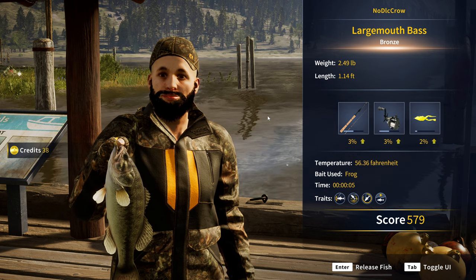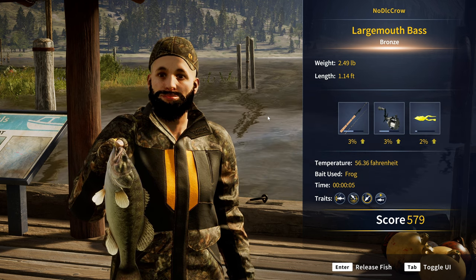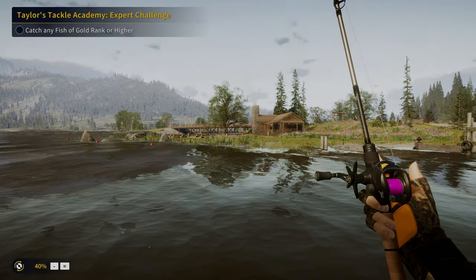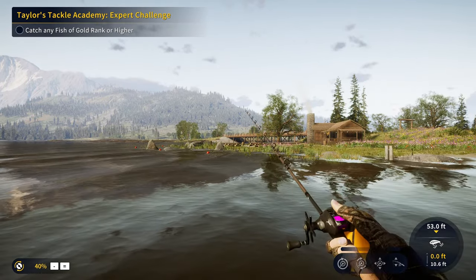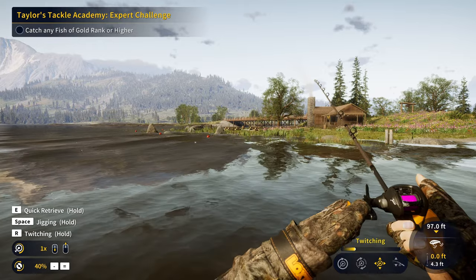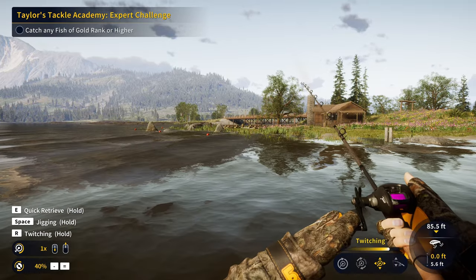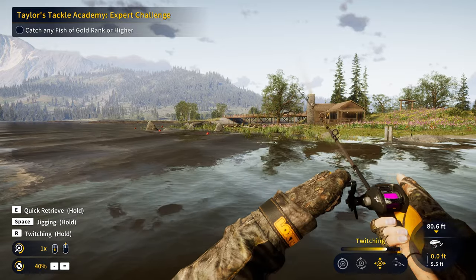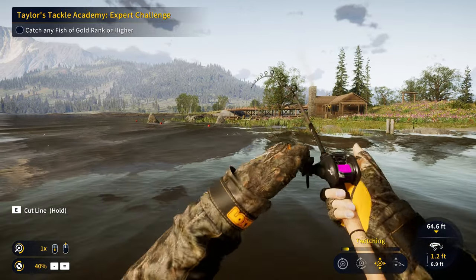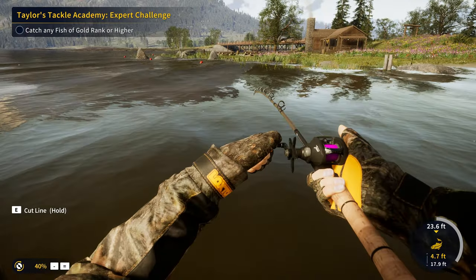If you want to avoid catching bronze largemouth, you'll have to use the size 5 frog and popper. However, I personally don't have those unlocked on this account yet, so we're going with the size 6. If you just want to catch a lot of fish and get experience as well as money along the way, it's probably best to go with the size 6. Think of it this way: the bigger the lure, the less fish will bite it, but they'll on average be better quality. If you do a smaller size lure, you'll probably still hook into those giants if they're in the area, but you may have to catch a lot of the small ones first.